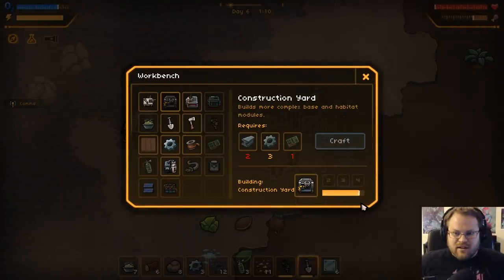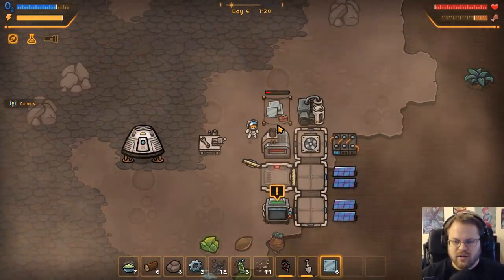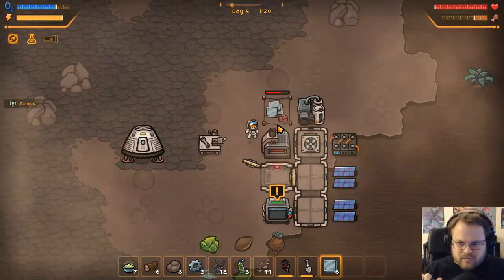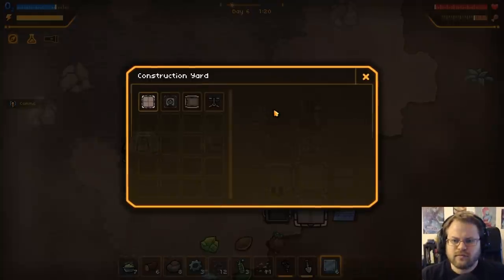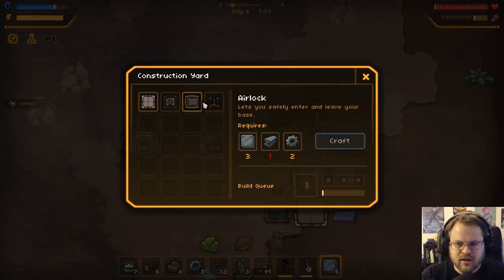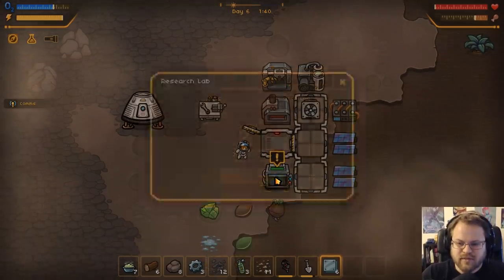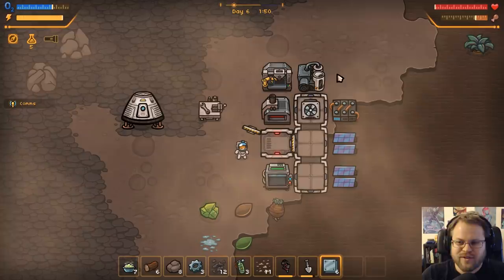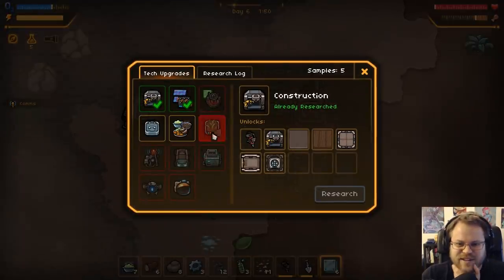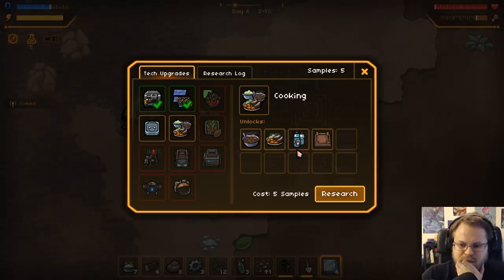We can get power back by just going into the base. That flashlight is demanding. So let's make a construction yard - I'll just plonk it there. Construction yard will let me make habitat modules, another air cleaner, an airlock, and some lights. The lights might be interesting. So we get a fish - cute. I like the little research system, that's a neat setup. So we could do storage or we could do cooking. Cooking might let us do some planting - let's do cooking.